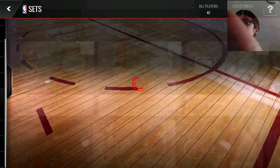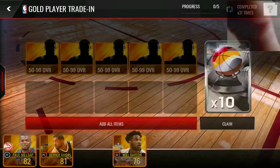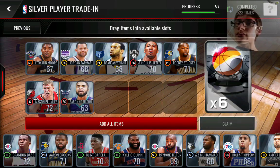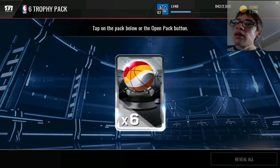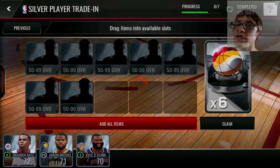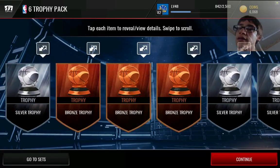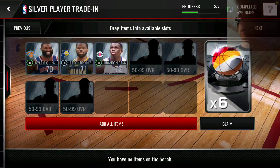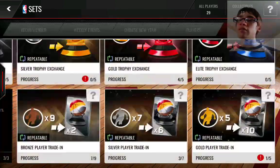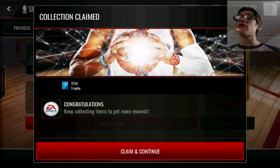Let's go to the auction house. They will give me an elite trophy so that I don't have to get mad — and they won't. They will really troll me some more. I can't believe you EA, I thought we were friends.